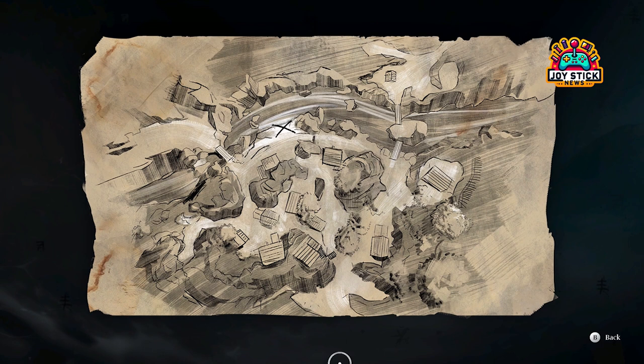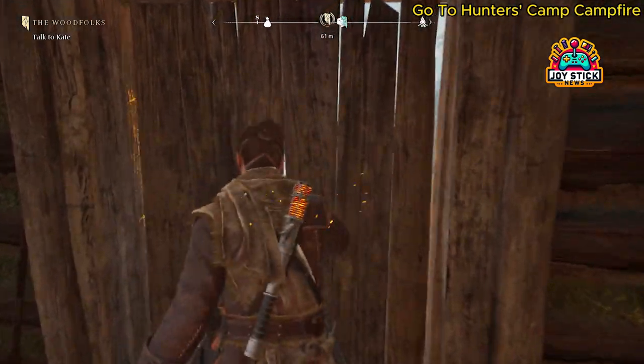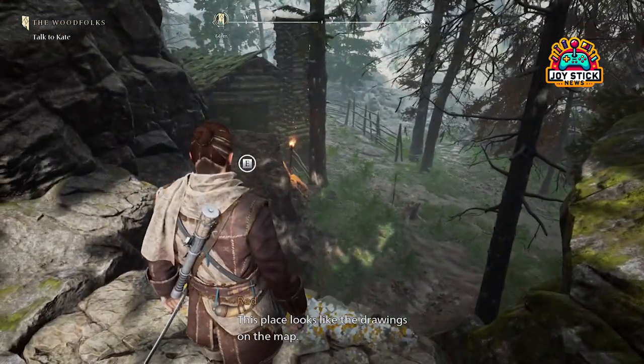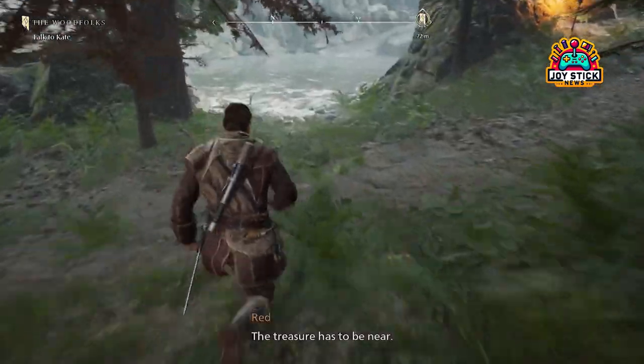But the real thrill? Finding the actual treasure back at the Hunter's Camp, tucked away near a rushing river, waiting under a rock to be discovered. This treasure, the Scrooge Accretion, isn't just another gem. It's a dark, aura-emitting, game-changing item that could be the difference between victory and defeat.